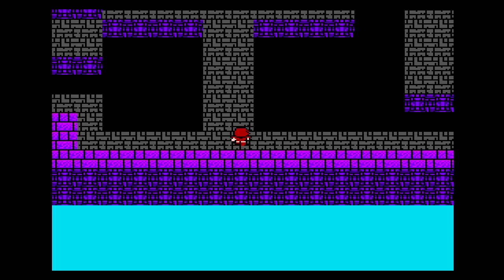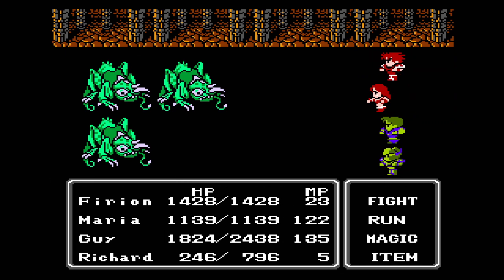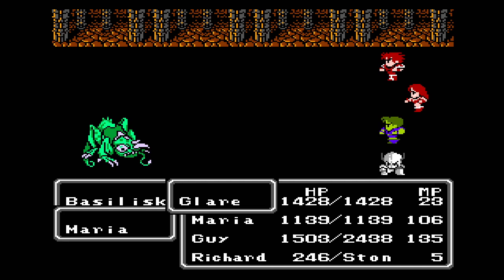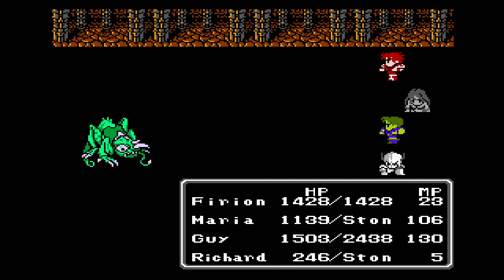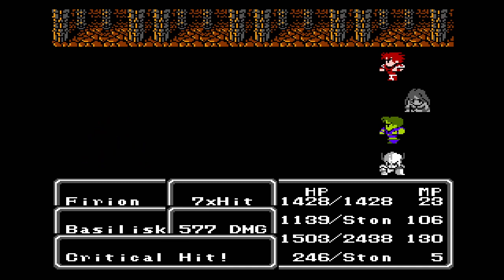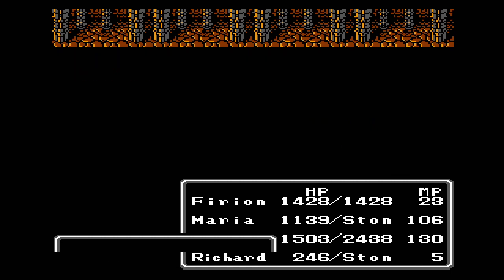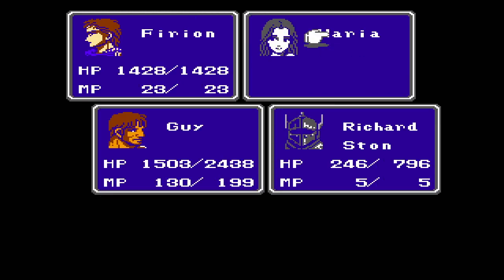We're doing pretty good with the enemy encounters around here. More basilisks — hopefully Maria doesn't get stoned. Oh no — darn this guy. Stoned, both of them. Maria is very susceptible to that stone. Too bad they didn't have a ribbon — we haven't encountered one yet in this game that could prevent status ailments.